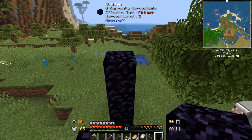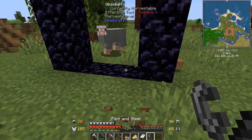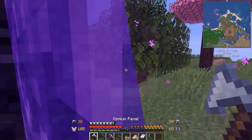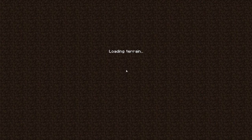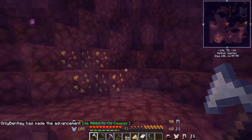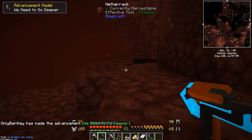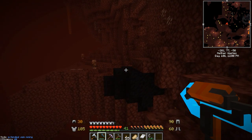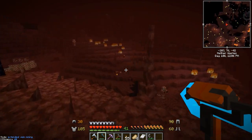I think what we'll do for the time being is set up a vanilla portal right here. I know everyone always bugs me about making them different sizes — I'm aware — I'm just cheap when it comes to resources. That's one way of conserving resources, even though we can get obsidian pretty easily. There we go — we are now in the Nether of 1.16 Minecraft.